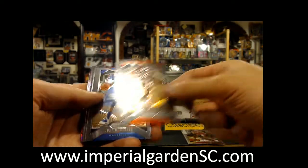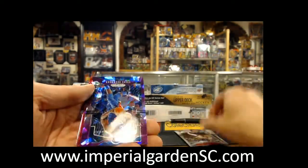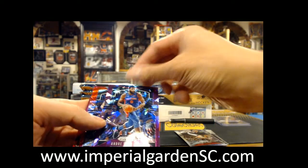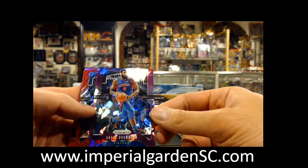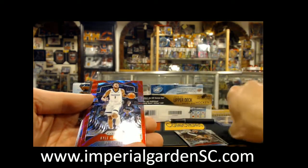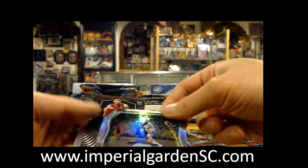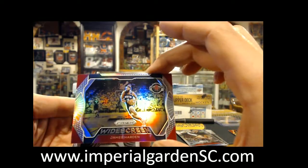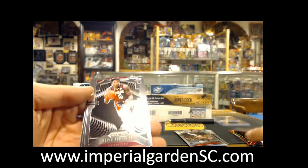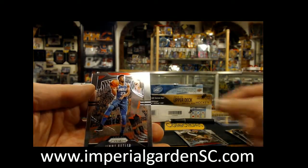We'll stop at all the colors. We've got a cracked ice of Andre Drummond. We've got a 149. We've got a red Prism, Kyle Anderson. We've got James Harden, Kevin Porter Jr., Darius Garland, and Jimmy Butler.